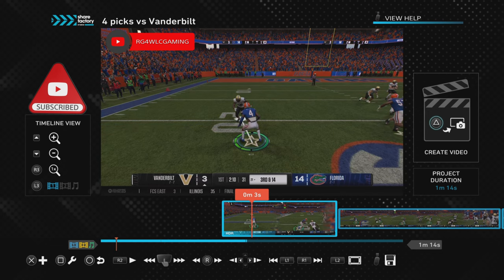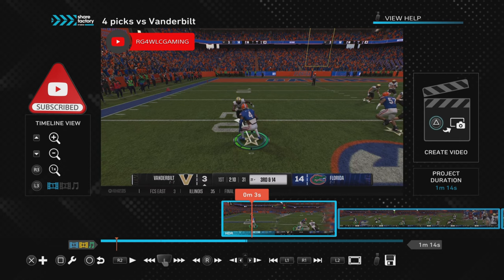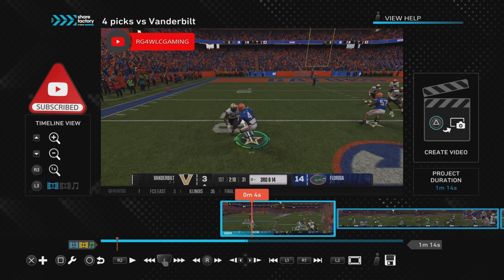While I'm pressing and holding down the X button, I'm watching which way the receiver is going. Whichever way he's going, I'm moving my left stick in that same direction while holding down X — or A if you're on Xbox. In my case, I'm holding X and moving the left stick to the left because that's the way he's running.